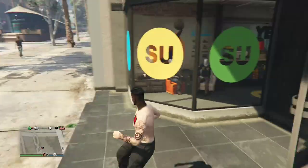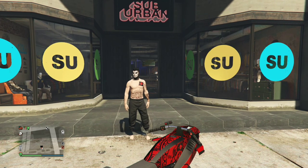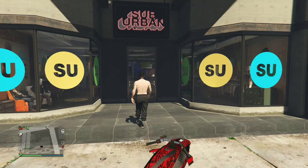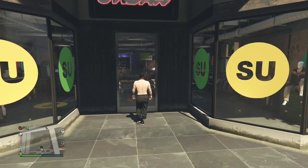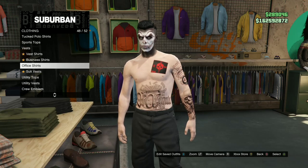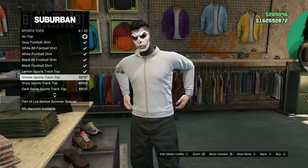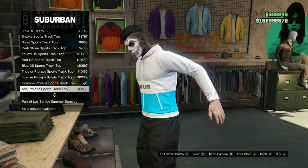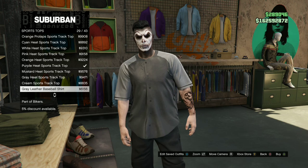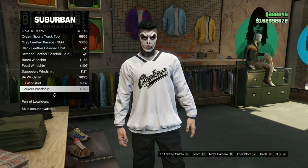I will be showing you how to make this cool black tryhard outfit. If you do not own black joggers, there will be a link down below in the video description. With your black joggers, make your way to any clothing store on the map. Go to the top section, then Sports Tops, and purchase the Croakers wind shirt.